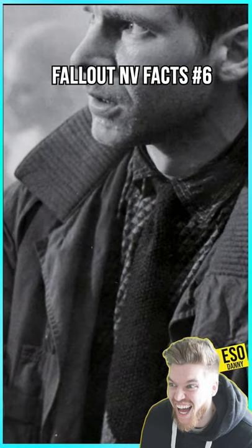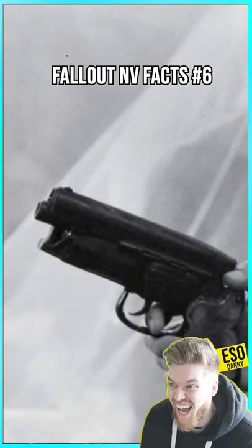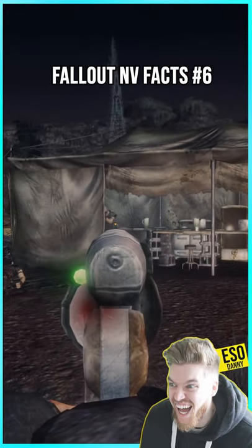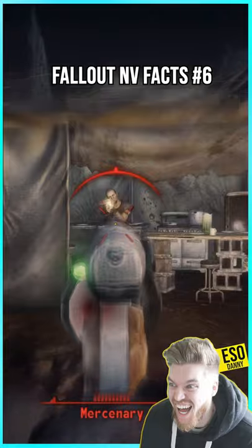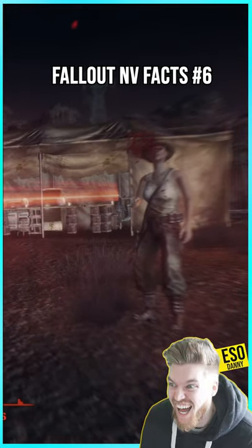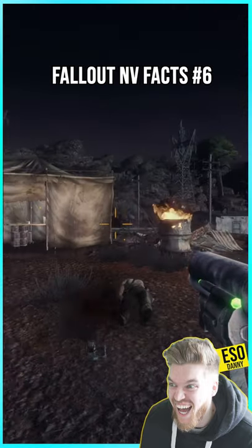You can actually get the same iconic gun used by the main character in Blade Runner, called That Gun. It has a green light on the side that turns orange once you run out of ammo, and it hits for 30 base damage and does 90 damage per second without perks. It also has one of the highest critical chances in the game.